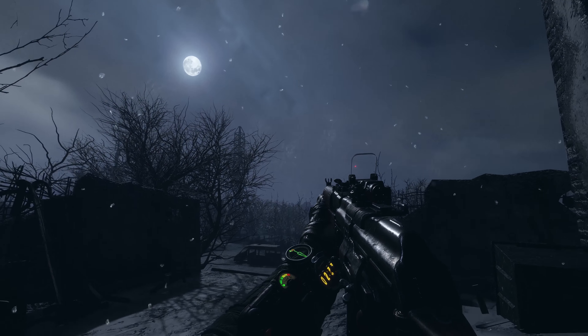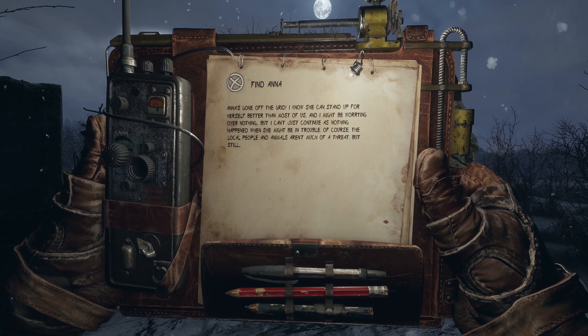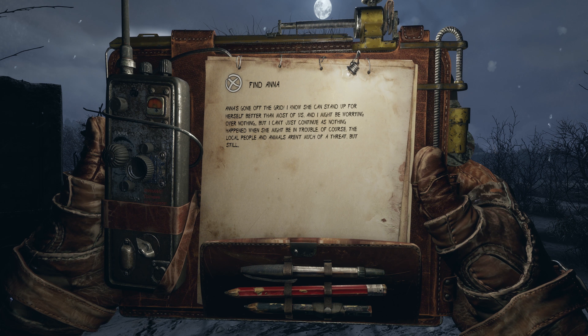Artyom's wife Anna, the Spartan Order's top sniper, has gone missing, and players now have a new directive to find her. Mission updates will be marked on a player's map, a physicalized object that you can access at any time. Metro avoids the clutter of HUD and UI wherever possible, communicating all critical information through tangible, tactile objects to increase immersion.